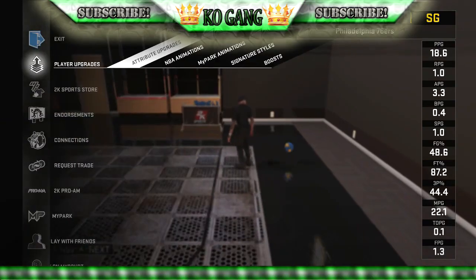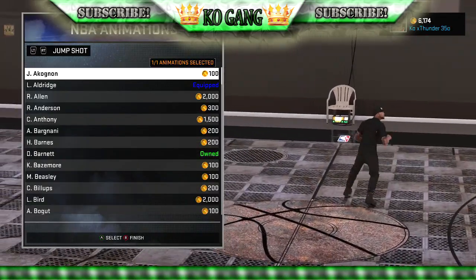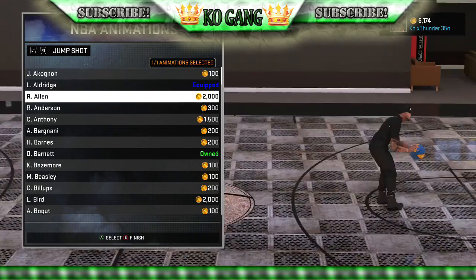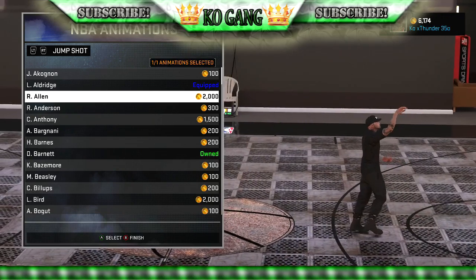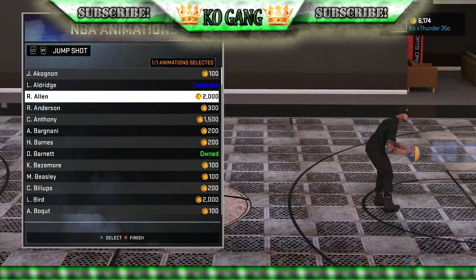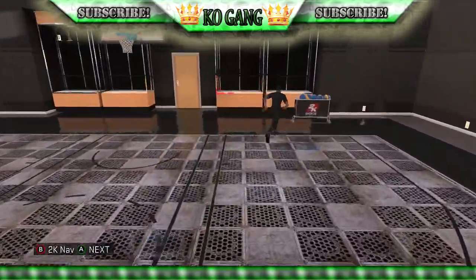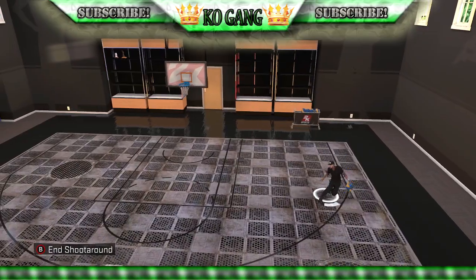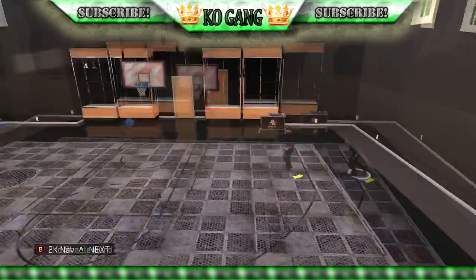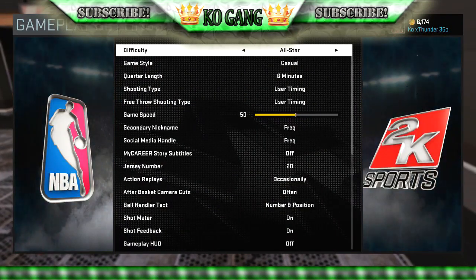They kind of rigged shooting a little bit after that patch — I think it was on Saturday or Friday. They put a patch out on the game and it lowered down shooting. I know you guys are seeing that you can't get as many greens as you used to with your outside dude, because they turned down shooting — it's not like it used to be. My gameplay settings are on all-star default, just like the park. It's on all-star because that's what the park is on.